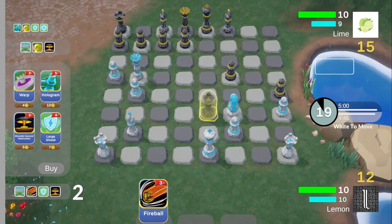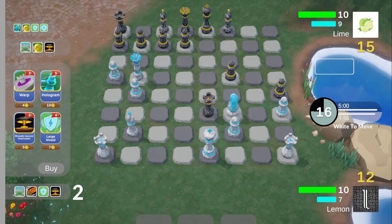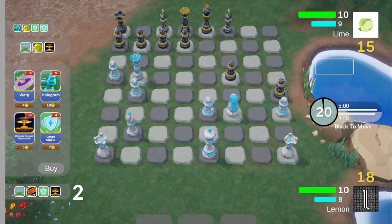The fireball can only be played within a certain range of your king, but it allows you to completely destroy a shield, regardless of the shield's value. You can even destroy a shield and capture that piece in the same turn. I'm hoping that this will limit a shield's offensive usefulness.